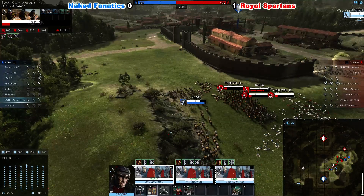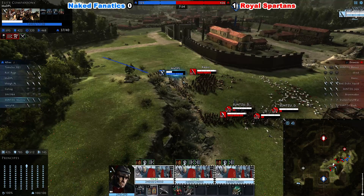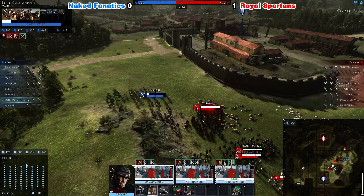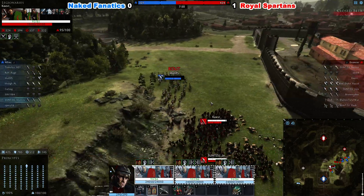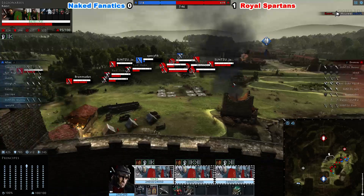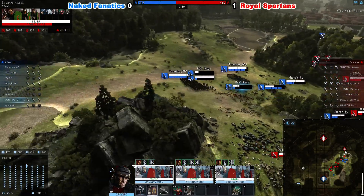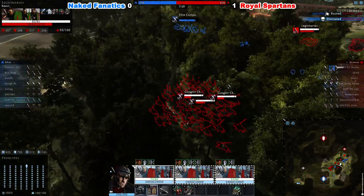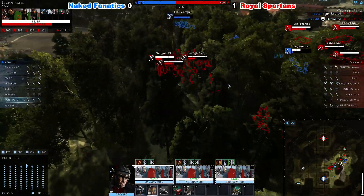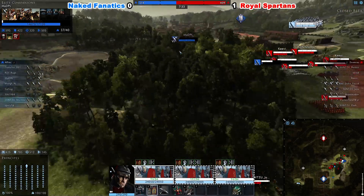Mad PL tried to go for Dark Dust but missed his archers. He's been cleared and slowed. Kiwi almost caught him — just about gets away. He's not routed. Red Duke is still alive, chasing after Mad right now, trying to punish him and catch him before he stops routing, but he just now stopped routing.